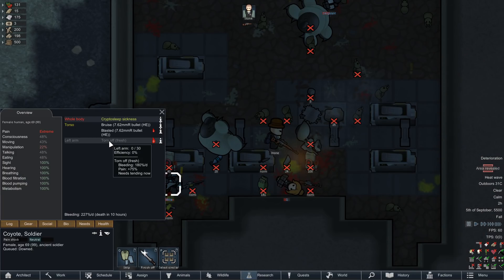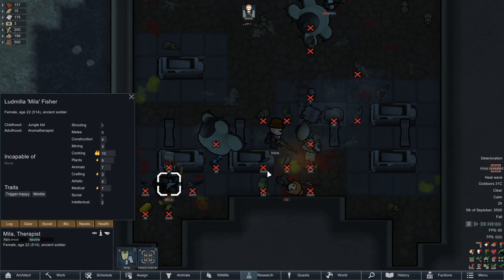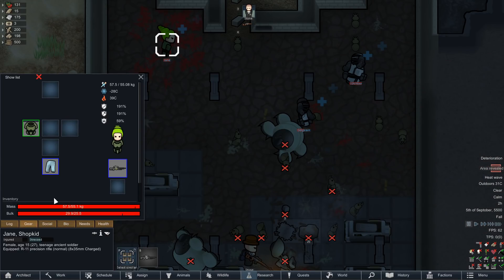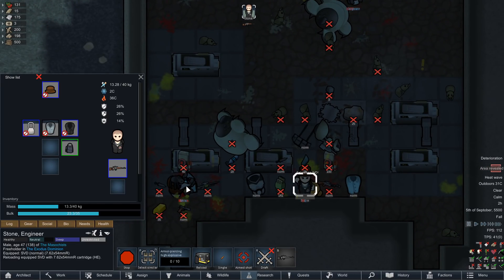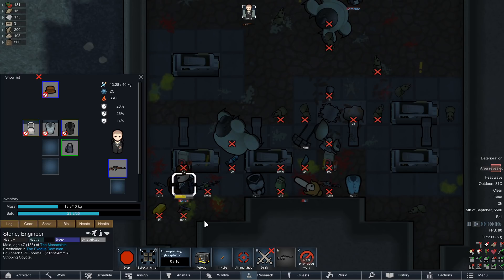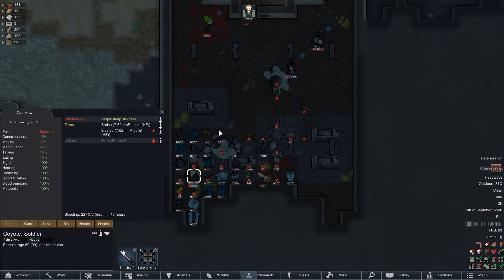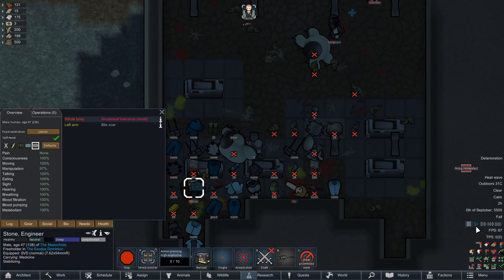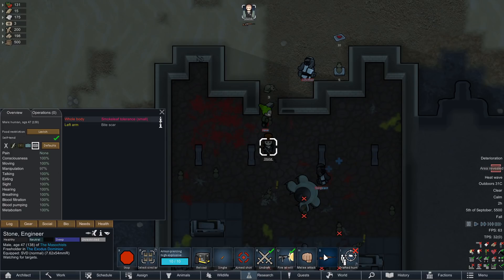If we can put her arm back on we can potentially capture her. Mila is a decent cook. Hopefully someone like Jane will drop down and give me her power armor. For now though we'll just strip everyone and try to sell the proceeds as quickly as possible, because this is going to be a whole bunch of colony wealth. Even though Coyote is missing an arm, she's probably the number one go-to for capturing, so we'll stabilize Coyote just to make sure she doesn't bleed out.